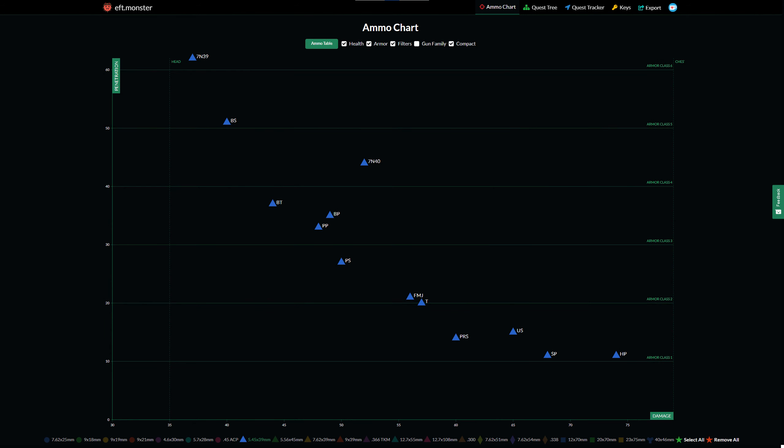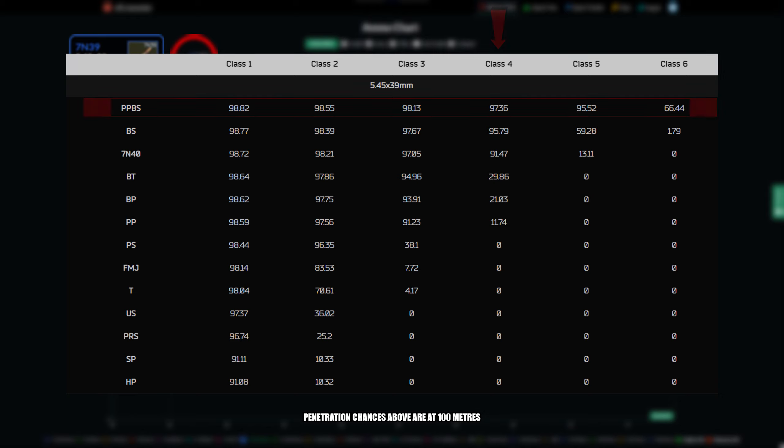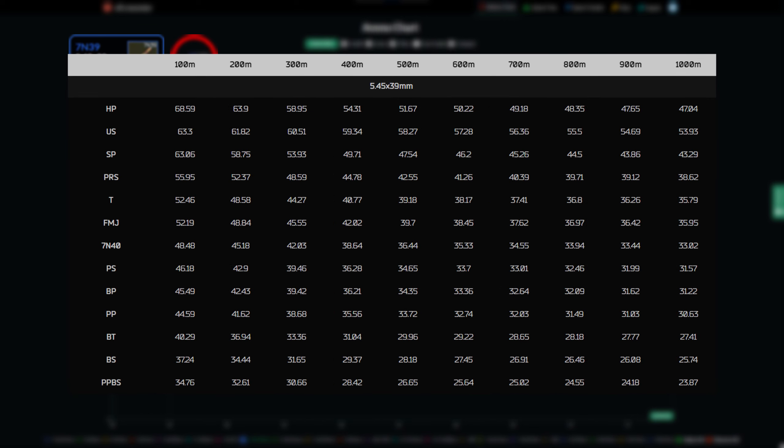The round I'm going to recommend for the 5.45 caliber is the PPBS Igolnik round. Penetration chance to level 4 armor is 97% at 100 meters. Penetration chance to level 5 armor is 95% at 100 meters. And level 6 armor — 66% at 100 meters. So this round is one of the most penetrating rounds in the game and will deal with anybody using any tier of armor. A lot of people don't like the Igolnik round because the damage is quite low — at 100 meters the damage is 34, so you're going to have to hit your opponent three times in the chest to kill. But the advantage is it doesn't matter what armor they wear — if you hit them three times in the chest, they are going down.